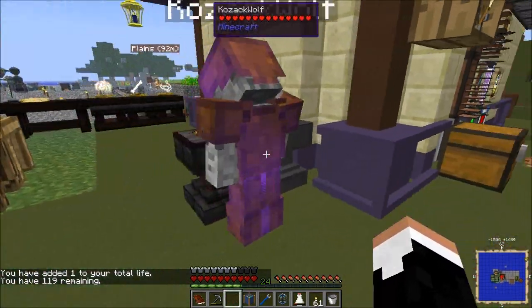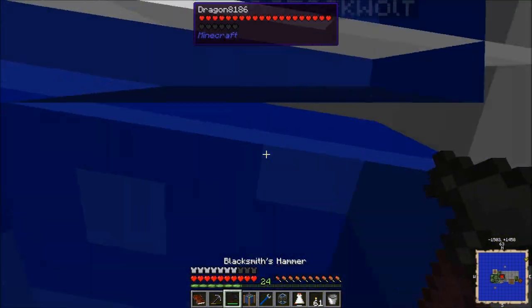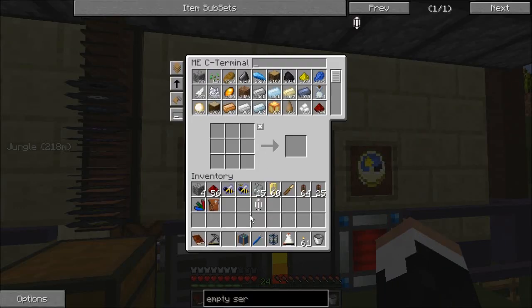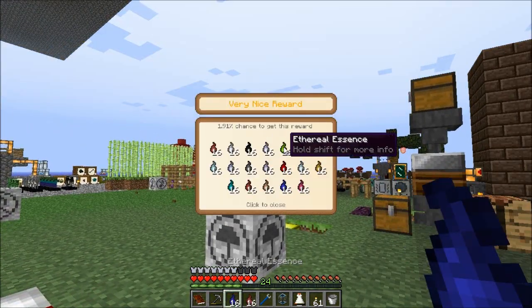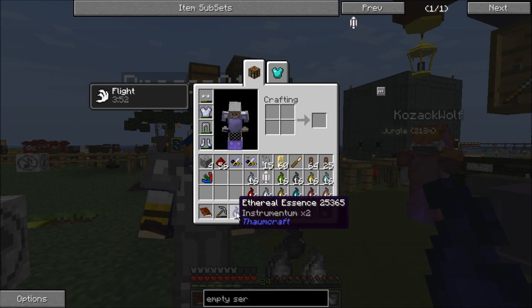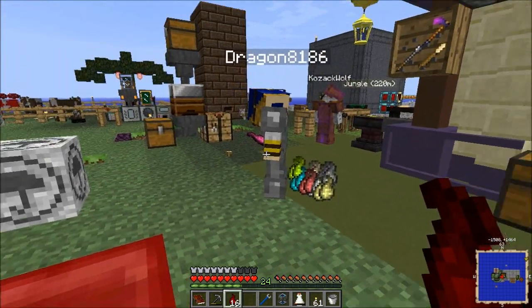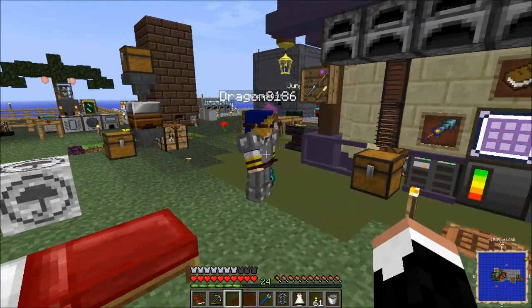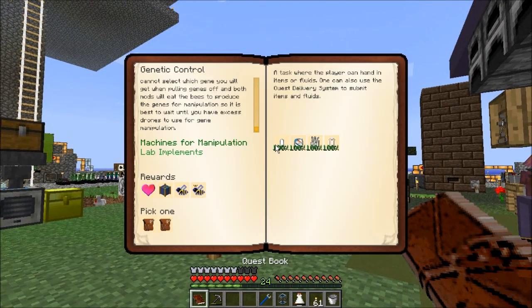I'm going to take reward bag number two. I got an unworked gold pearl bracelet — that's all you, Kozak. I got an epic reward bag. It takes 100 hits to make a ring, and I don't know how many for the necklace.